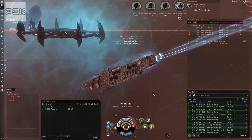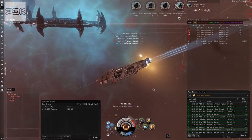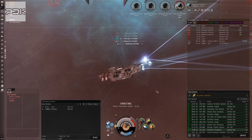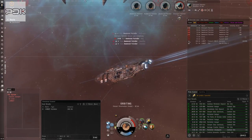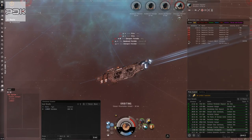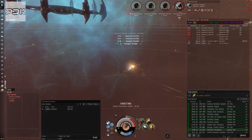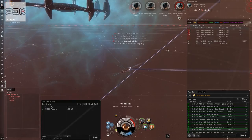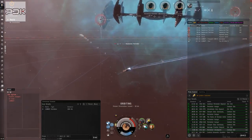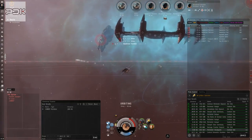I do have probes on just in case we need to scan our way out. I've noticed a few times I've popped on there hasn't been much left for anomalies, so there's obviously at least some other person in here. We may have to start going into adjacent wormholes to do our ratting. Shields are holding at about two thirds — the awakened patrollers are doing serious damage, so we need to take those out first.